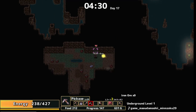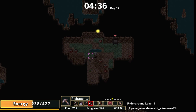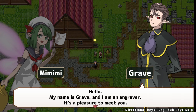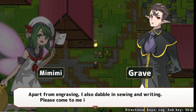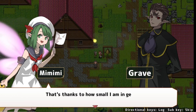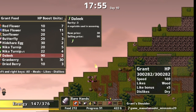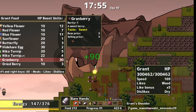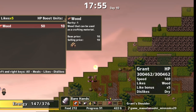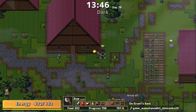And what frustrated me the most: the controls. What the ever-living heck was going on with the controls and their naming? What's the 'sub key' and what are the key bindings? I gave the options menu a visit to figure this out, as I was stumped after the brief intro on how to do just about anything in the game. But I discovered that the options menu only lets you rebind the keys — there's no breakdown of the preset key bindings on keyboard or controller, nor an explanation of what the keys meant.